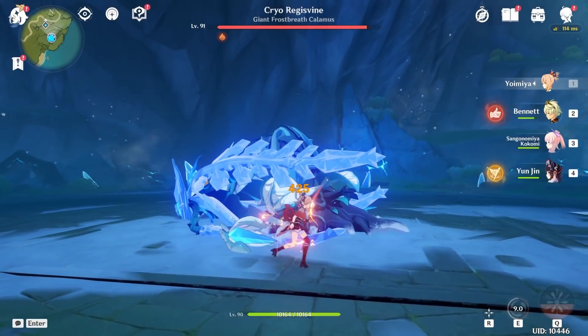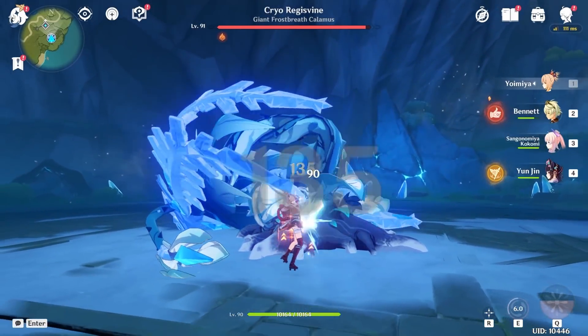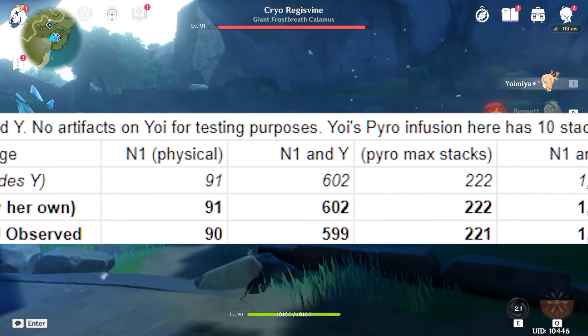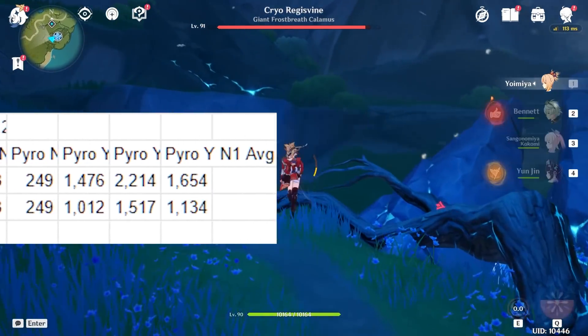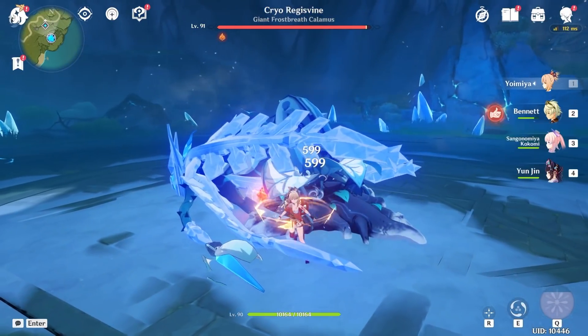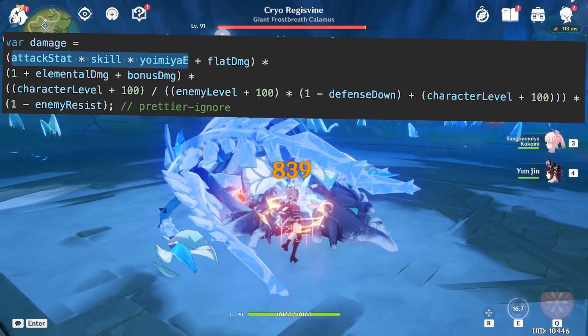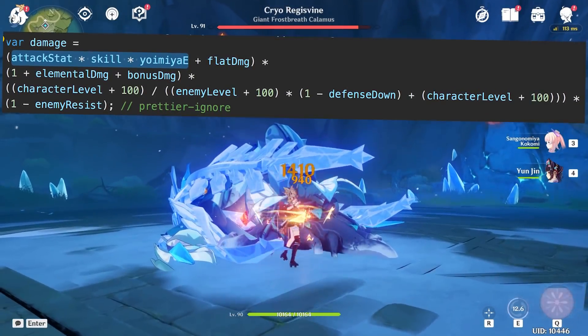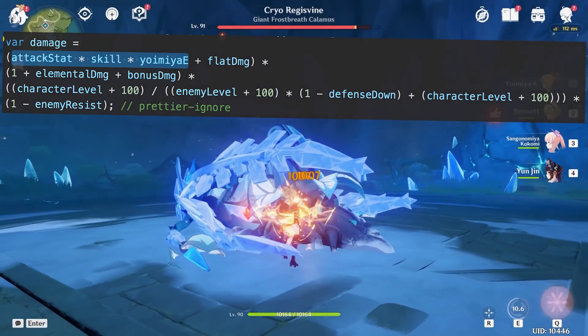Now you might hear that and think that she's good with Yoimiya, but let's actually dive into that. Yoimiya's elemental skill does not amplify the bonus flat damage from Yunjin's burst. I tested this with a naked Yoimiya who has no artifacts equipped, and the math verifies that Yoimiya's elemental skill does not affect Yunjin's added damage. While that's the case, this doesn't mean that Yunjin is bad with Yoimiya.